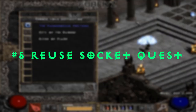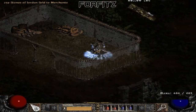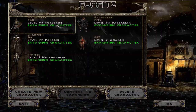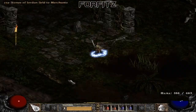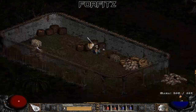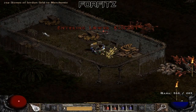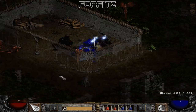Tip number 5: Reusing your socket quest on Plugy. I'm probably going to get some hate over mentioning this next tip, and most of you probably don't know there technically is a way to reuse your socket quest on single player. However, I'm willing to take the criticism to maybe improve the game for some other players. The tip I'm going to show you guys is nothing more than copying and pasting your files — it's really that simple and not hard to perform.